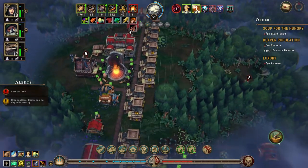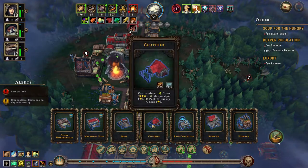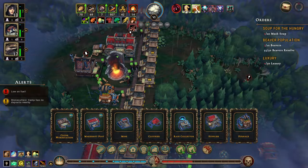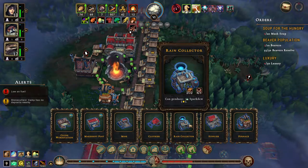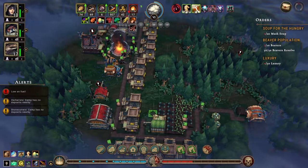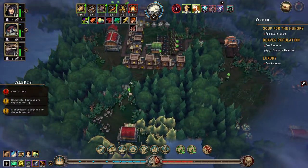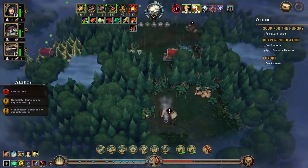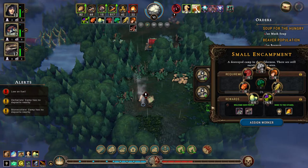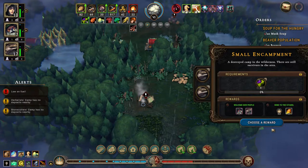We need mush soup and stuff - we don't have anything that produces that. Everyone has housing so that's good. We opened up something here - let's do berries, put a couple of lizards on here and send it back home.